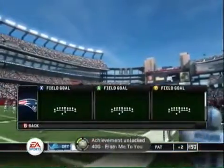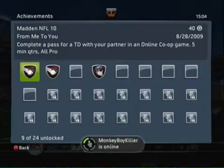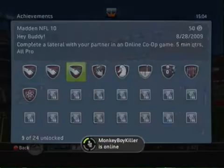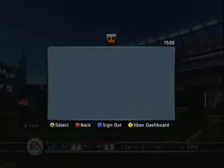The last one is for simply completing an online co-op game — whether you win or lose it doesn't make a difference. So just do the lateral like I showed you, and just do a touchdown pass like that, which may be a little difficult but not impossible. Just be persistent.